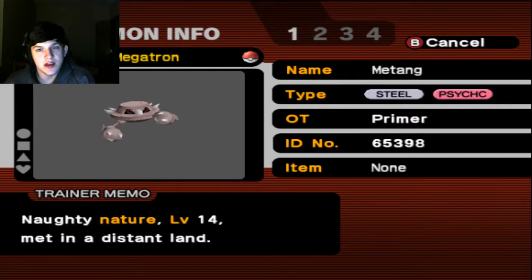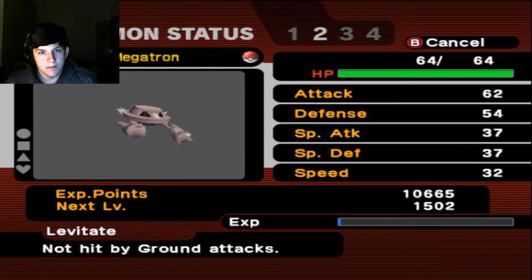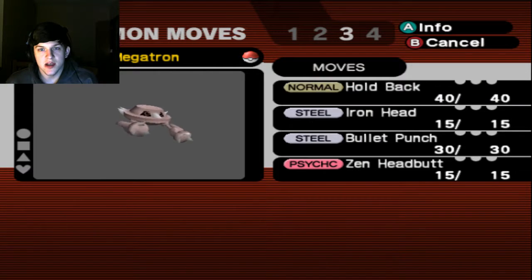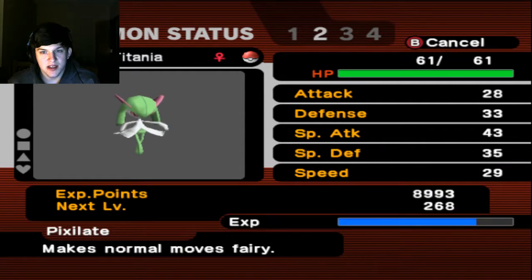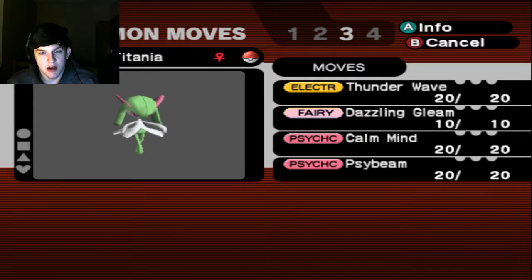Then we have Megatron, our Shiny Metang with Naughty Nature, with Levitate for its ability, and the moves Holdback, Iron Head, Bullet Punch, and Zen Headbutt. We have Titania, our Hardy Nature Psychic Fairy Curlia, with Pixelate for its ability, Thunder Wave, Dazzling Gleam, Calm Mind, and Psybeam.